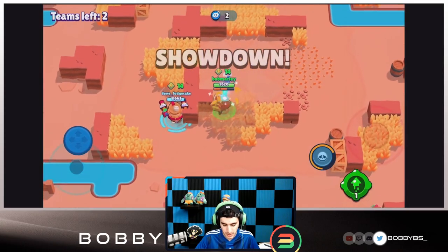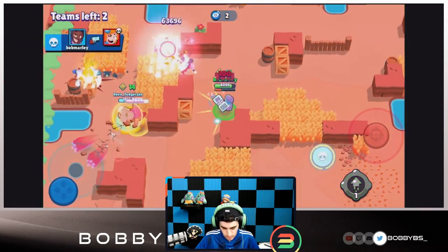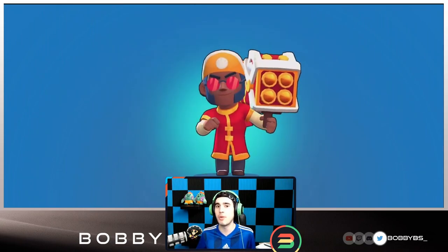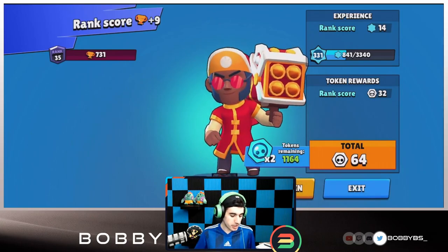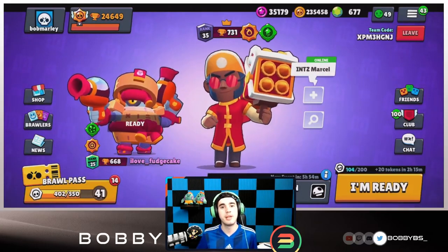We're in the endgame with two players left on the opposing team. There's someone on the top left. A very weak Piper - don't kill it, Fudge - and we're going to end with 16. Pretty good considering there's no bot. If we'd had three or four bots like the other game we would have reached 25. Let's play one more game and see if we can crack 20 on this map.